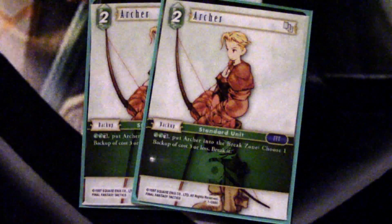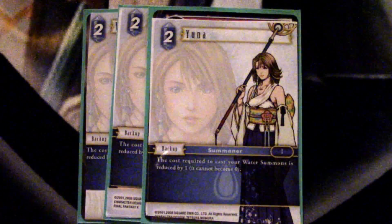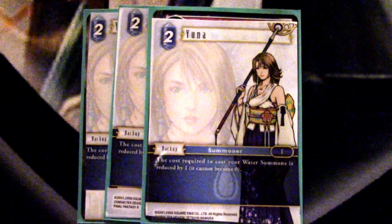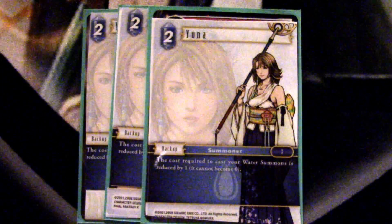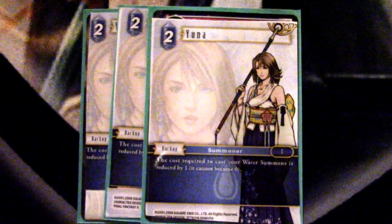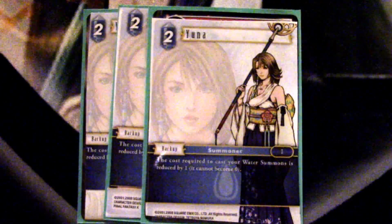Lastly, we have the backups. We play two Archer — I can't stress enough how important being able to destroy backups is, so this is absolutely a two-of or three-of in every single win deck you play. Then three Yuna as a two-drop, so we can play her on our first turn — we have five backups we can play on turn one with just discarding one card, which helps set up the rest of our plays. I think six total is the right number after play testing. I only want five, but I really can't find room for one more Archer or I would include it. I feel 100% that this backup line is correct for this Water-Wind deck.